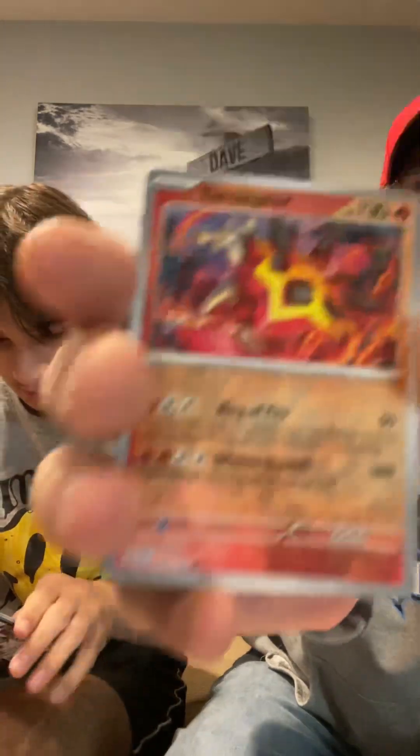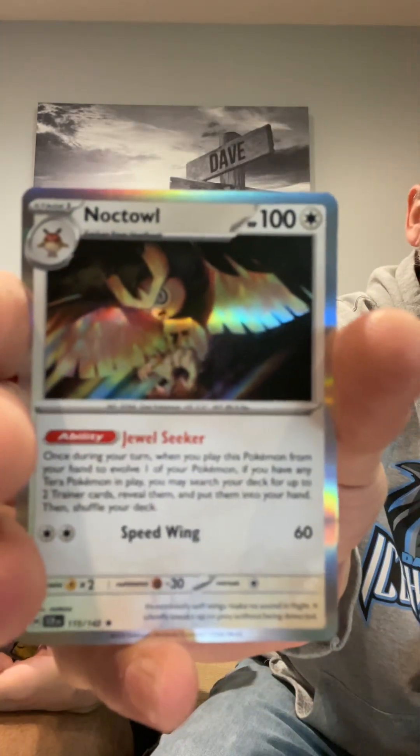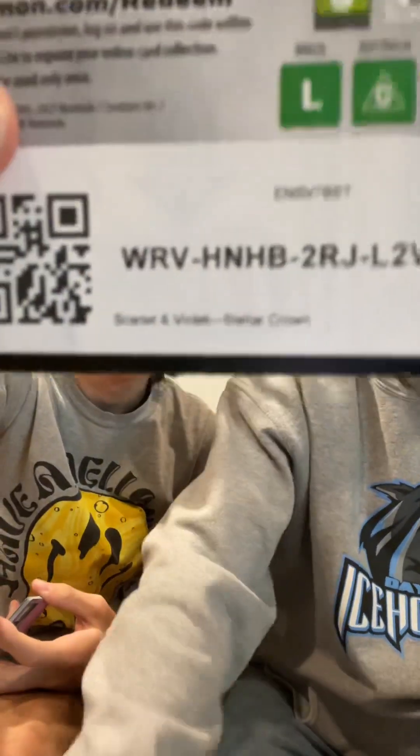Got a Fletchling, Turtonator, and another Noctowl. Turtonator — not the turtle we want. It's not a turtle, it's a fire tortoise. Tortoise and a turtle are different — come on.